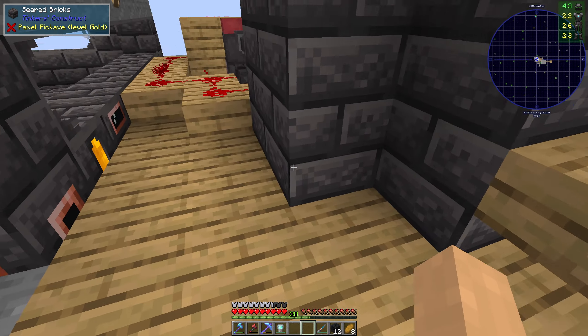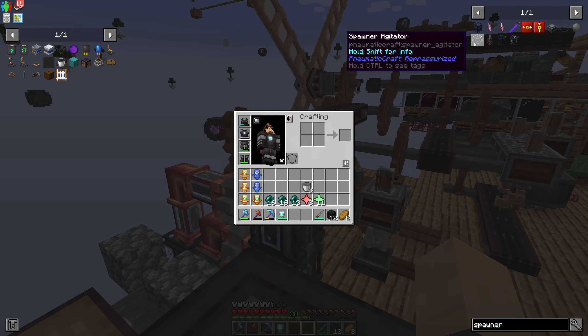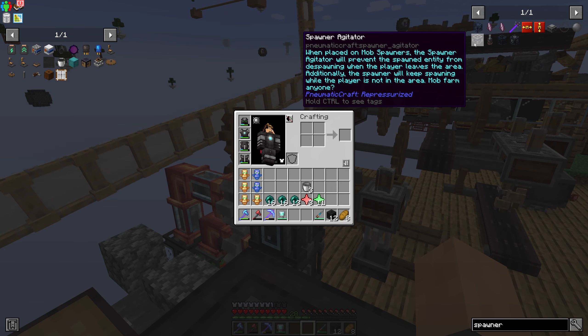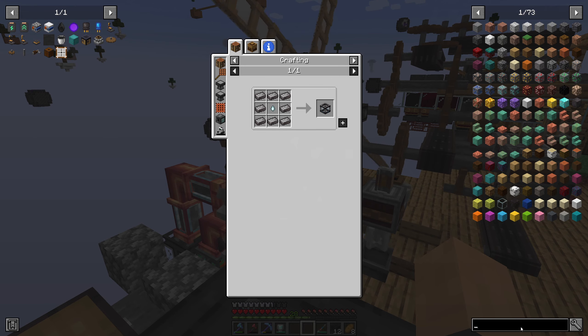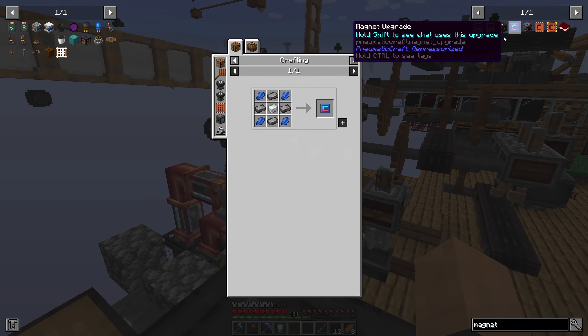When I was looking through the new Mastercraft stuff, I remember seeing this item — the Spawner Agitator. It says when placed on a mob spawner, the agitator will prevent spawned mobs from despawning when the player leaves the area, and the spawner will keep spawning while the player is not in the area. I want to make that, but I'm missing a ghast tear, so I'm going to head into the nether to get one. To stop items from falling into the void I'm also going to make myself a magnet upgrade.